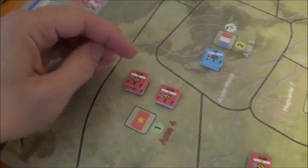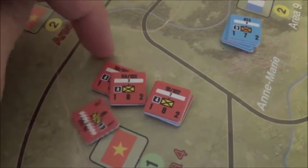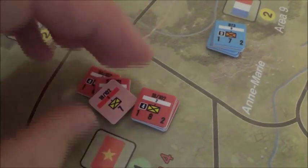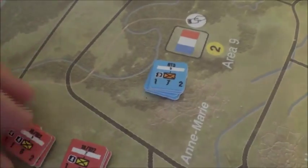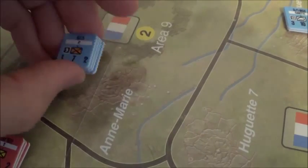When you fire you're going to add up your attack factors, roll a die — that adds to the attack — and then it's rolling against the greatest defense in the defender's area. Pretty straightforward game.